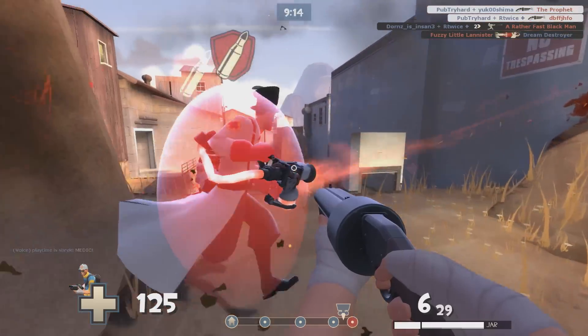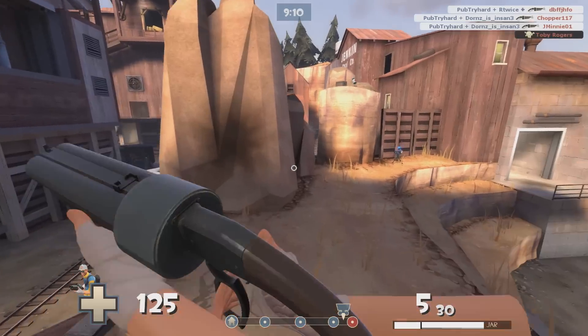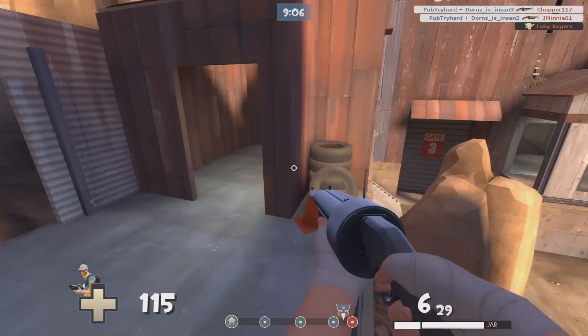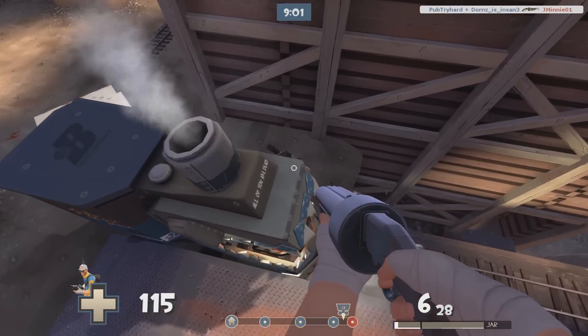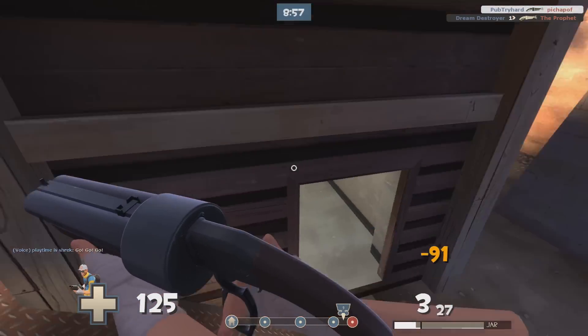Last but certainly not least, let's take a look at our main damage dealer, the Scattergun. While at times in the past it's been eclipsed by unlocks such as the Shortstop and the Baby Face's Blaster, all those alternatives have been quickly nerfed by Valve, leaving the Scattergun as the almost uncontested king of Scout primaries.